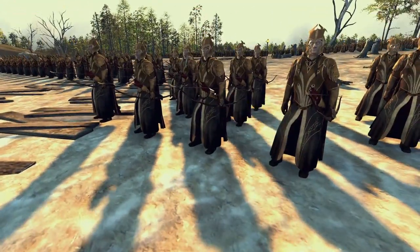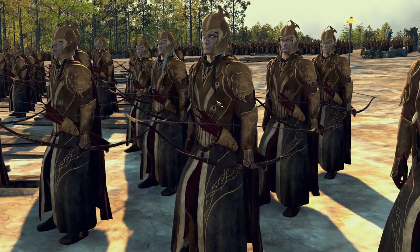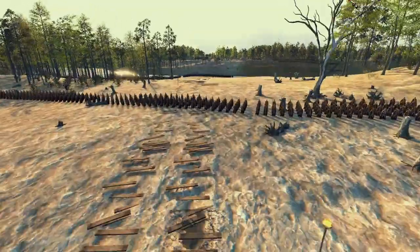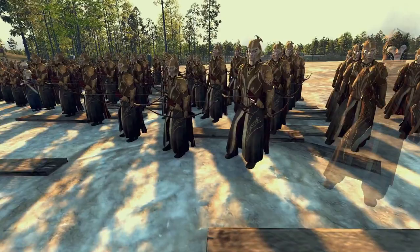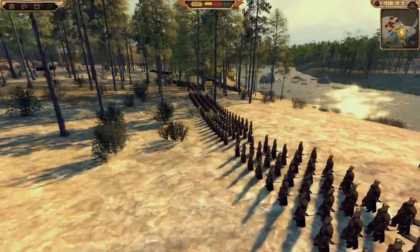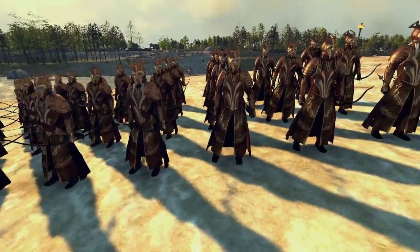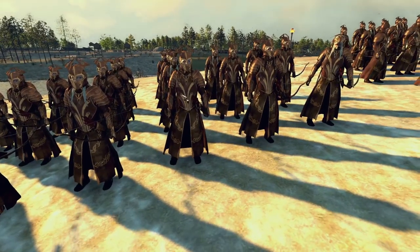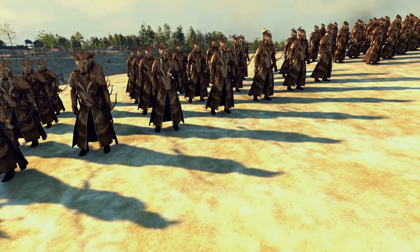Look at those bows — they look excellent! It's a 2v2. We have Mordor and Rune on one side — Rune has slings but also some new units. We have Dale and the Woodland Realm on our side. These guys look awesome. And these are Lords of Las Garland — look at that helmet, that is excellent armor. These guys are a little more elite; this is a smaller unit, I think around 100 men versus the usual 120.